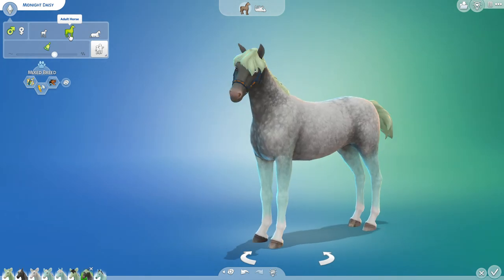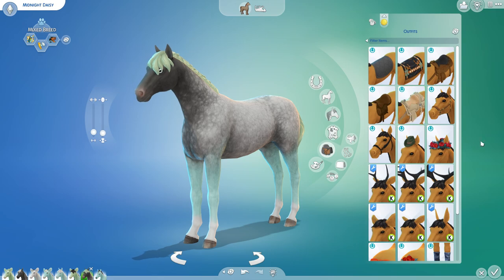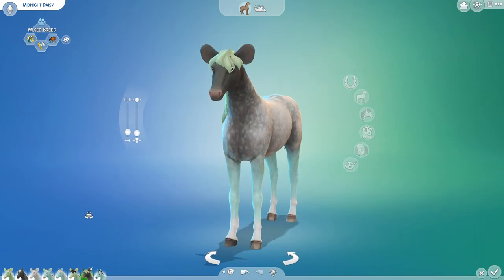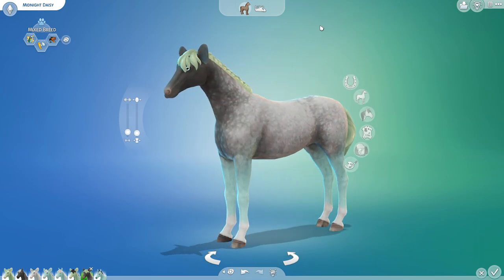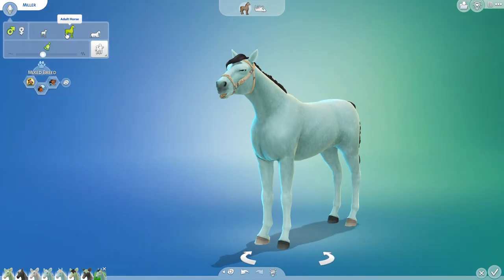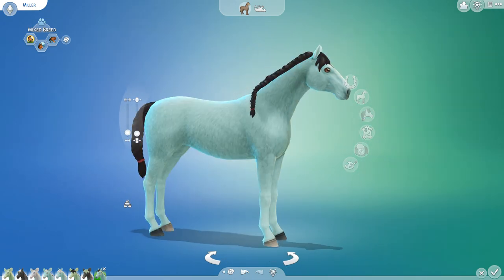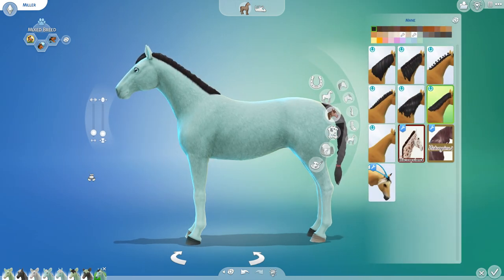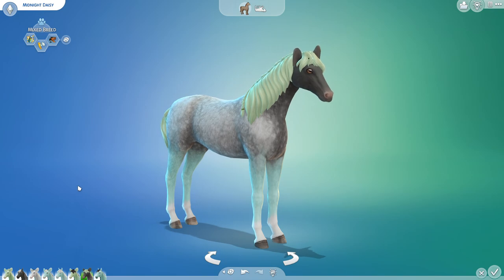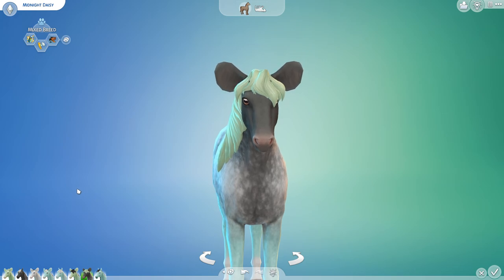And then Midnight Daisy - I'm gonna leave that short tail too. Midnight Daisy, you did end up inheriting the ears as well. I have no idea why so many of my horses keep coming in with those roses on their rumps, but that's okay. Midnight Daisy? Yes. Yes. Alien horses, guys. Alien horses. And finally, little Miller - you actually didn't inherit the feathering, and none of them inherited the feathering, which I think is quite interesting. Miller, you did not inherit the ears, but you did inherit a beautiful personality, I am sure. So many of the manes are just defaulting to that braid. Midnight Daisy, I think you are definitely the extraterrestrial equine of my dreams, and we're gonna need to have these crossbreeds just keep coming.